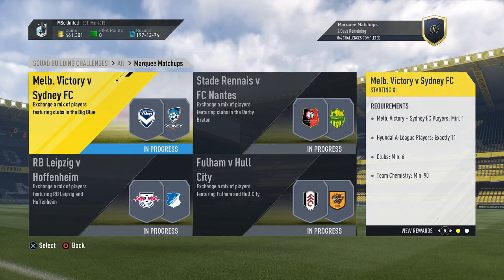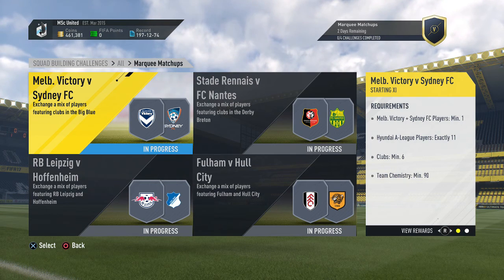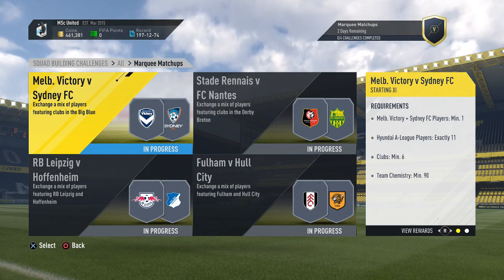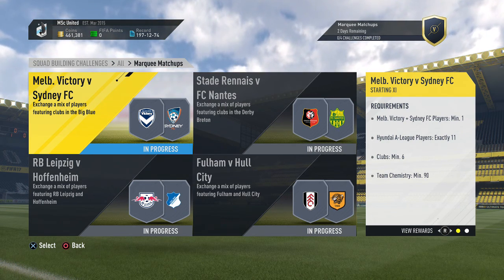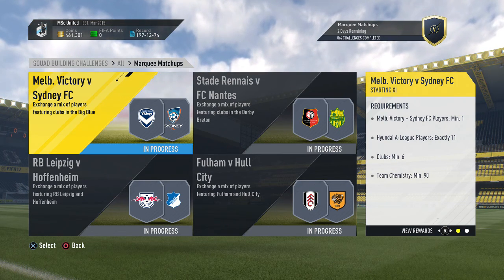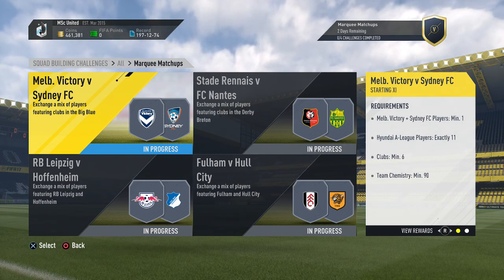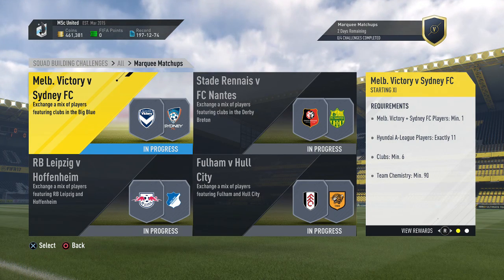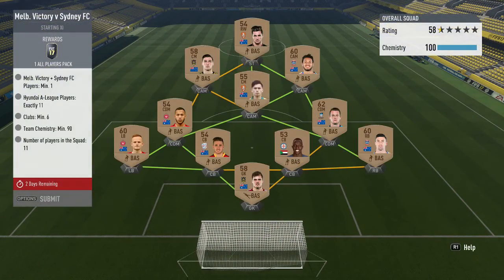Welcome to another squad building challenge video. EA just released this week's marquee matchup set and again we have four different challenges to complete: the Melbourne Victory vs Sydney FC game, Stade Rennes vs FC Nantes, Leipzig vs Hoffenheim, and Fulham vs Hull City. The overall reward is a mega pack plus a 35k pack, as well as four different packs for the individual challenges. Let's walk through them one by one, starting with the Australian Big Blue Derby.